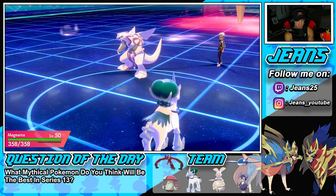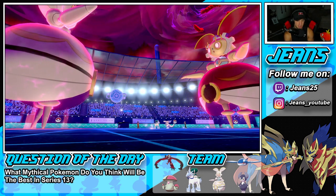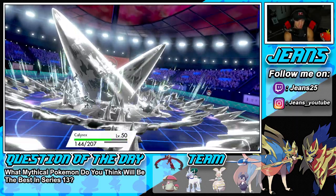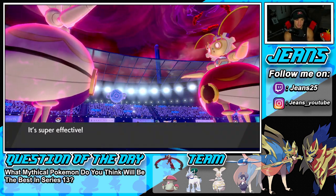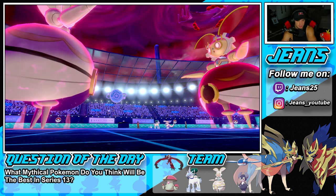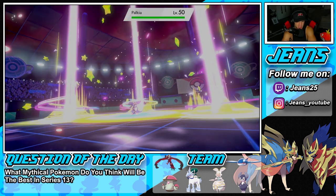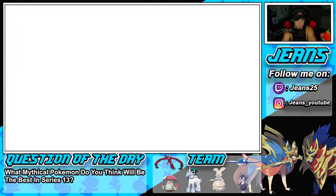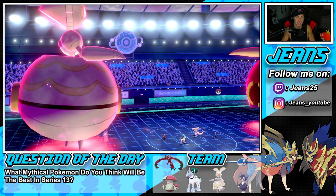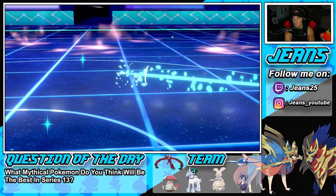He's protecting Calyrex this turn. Amoonguss comes in so I can redirect with Rage Powder. I drop an Ice Hailstorm to finish it off. He Steel Spikes into Calyrex - does a lot of damage. From here I need to waste out Trick Room turns. His Magearna Steel Spikes into Magearna - does a ridiculous amount of damage. Air Balloon pops. Spore comes but the Misty Terrain blocks it. High Horsepower does a little damage and Hailstorm takes out Amoonguss.